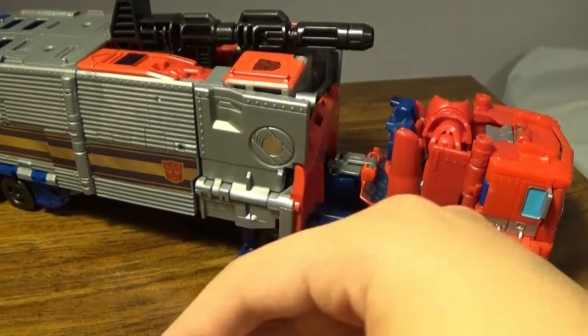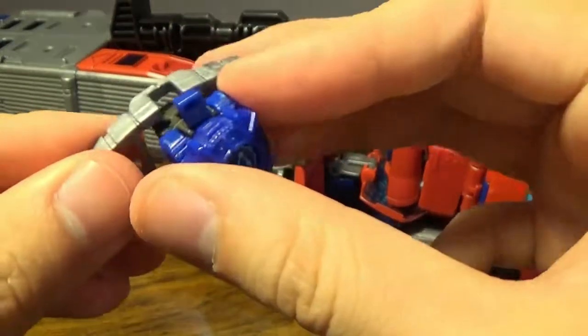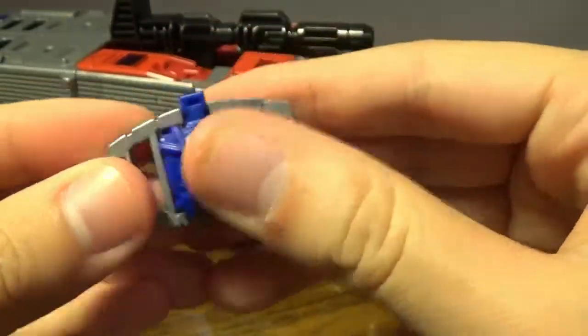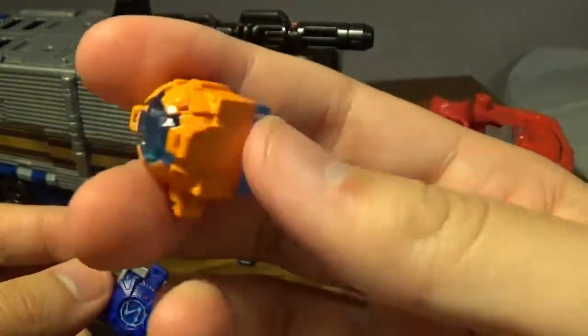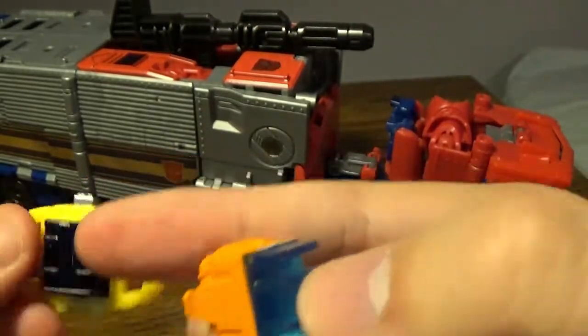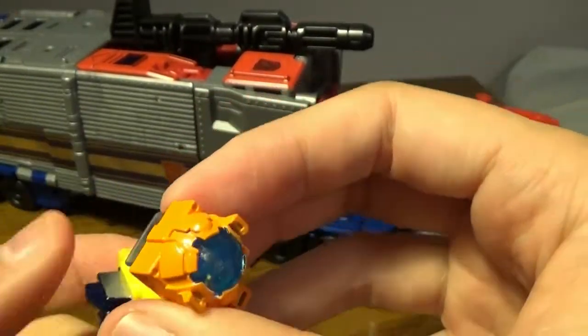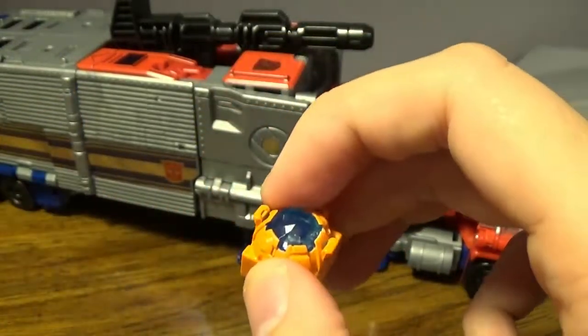If you really want to do Vector Prime, all you do is fold this Vector Prime and do this — the head thing just kind of squeezes in. I don't know why this goes a lot easier than the actual Matrix of Leadership. These two are the same blue, but I noticed this one's a tiny shade darker. This one captures more light whereas this one is just dark. I guess this is after Optimus Prime used it — give it to Hot Rod.